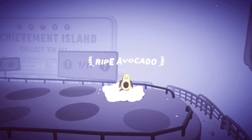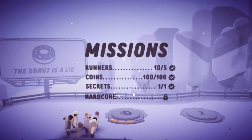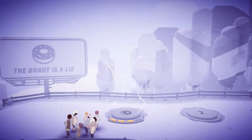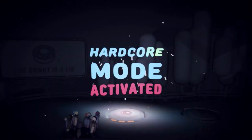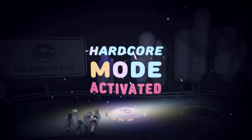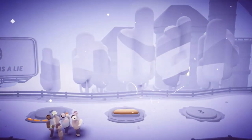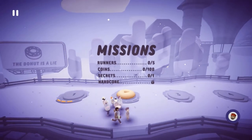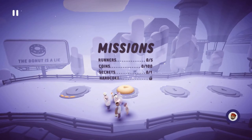One out of what looks like 17 or 11 secret runners. Ripe avocado — and that unlocks hardcore mode. This game is very colorful, very animated, very musical. There's a lot going on in this game and a lot of different stimulation you're going to get while playing it, so just be prepared for that.